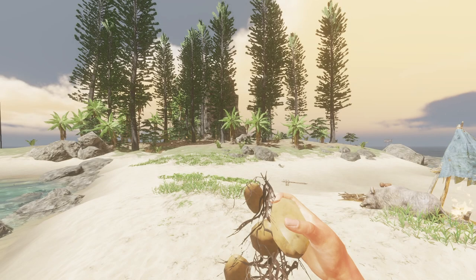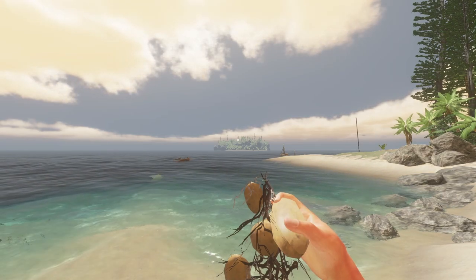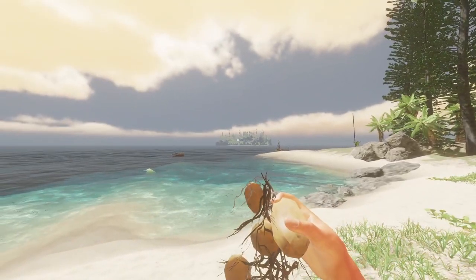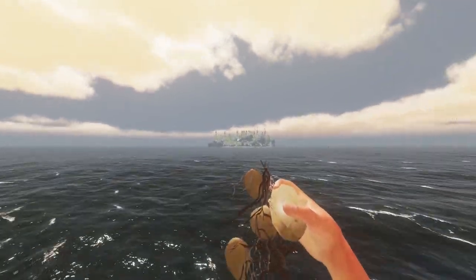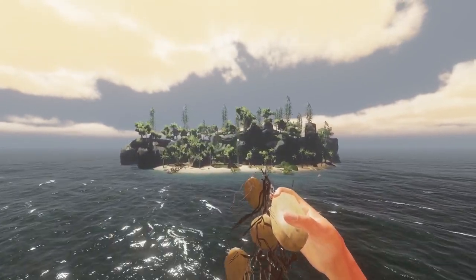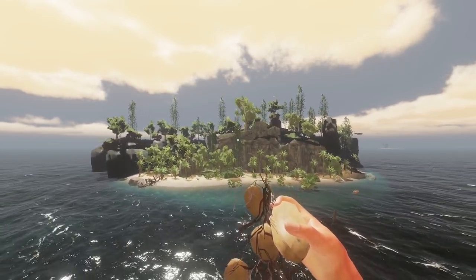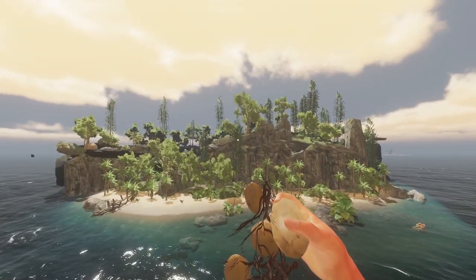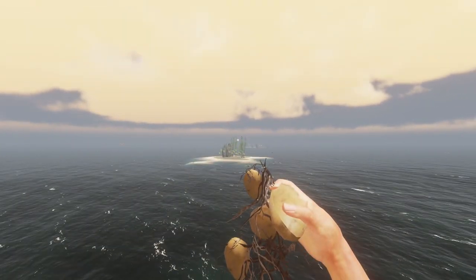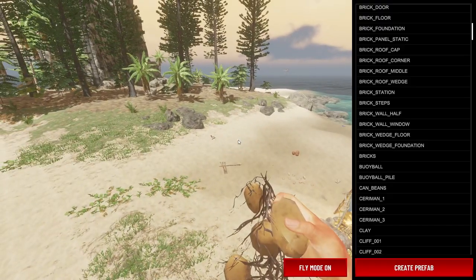The next tip involves potatoes and all other fruits such as the kura. The second you enter the zone of an island, the clock starts ticking on when these things expire. If I come into this zone right here, the clock starts ticking on all potatoes and all fruits — anything that will spoil. By the time you find them, there's a good chance you will find a potato plant with no potato because spoiled potatoes despawn.